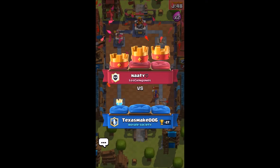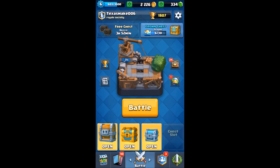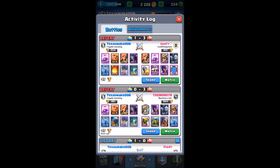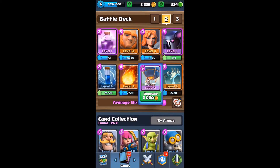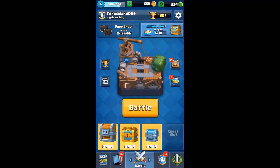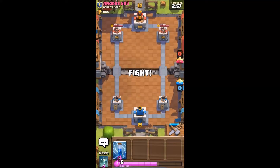That one slight adjustment made a better competitive game, but I still wasn't able to clutch it. His cards were just a little tad too high — level 5 Valk, and I only have level 4. So maybe I do have to upgrade something here. I guess the balloon, to do that extra damage, because that zap is already making the minion hordes all one-shot-able.